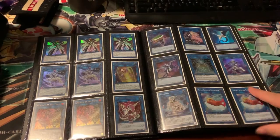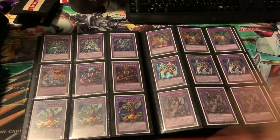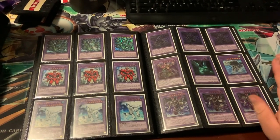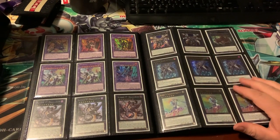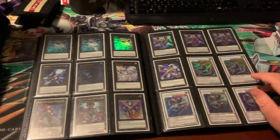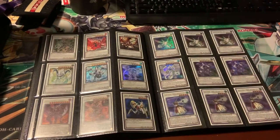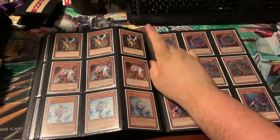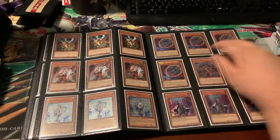Some more ultra rares, some super rares. Got some Colossus, some Starving Venoms — I actually need a Starving Venom so that's great. Mud Dragon, that card's really good. Some Kaisers, not the prize cards unfortunately. Got a Tornado, Number 101, some more synchros. Ulti Drolls, ulti Ogres, ultra Veilers, Nibiru.